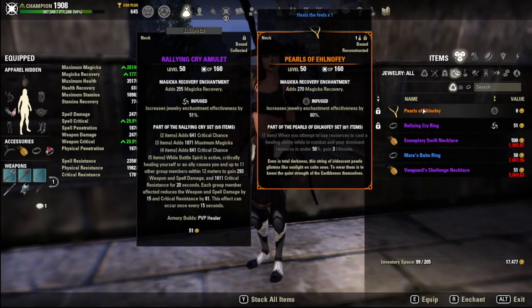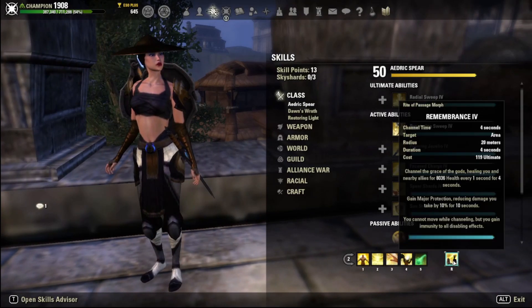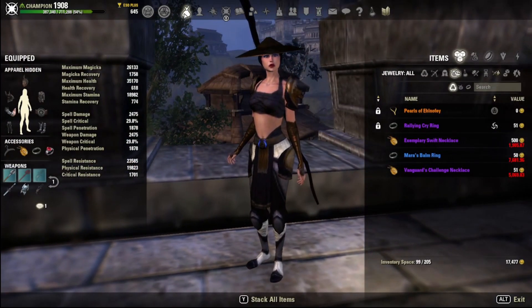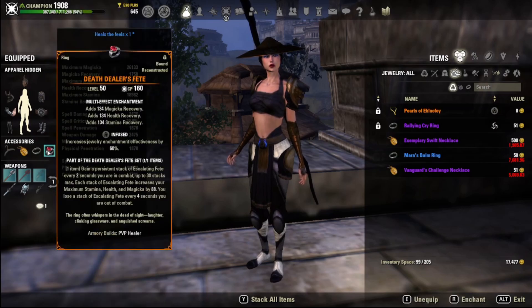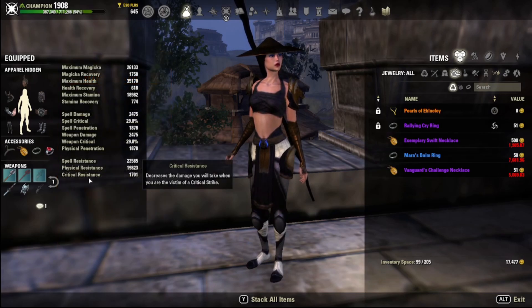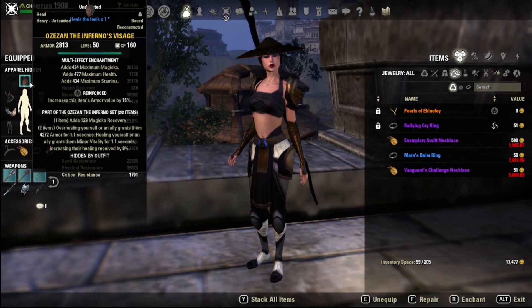The problem with Paths of Aleaflor in PvP is that if you focus on it, you miss so much else in the fight. The two ultimates we're using — Life Giver and Remembrance — aren't cooldown-based ultimates, so you never get the full utility of the portal. Death Dealer's Fête is the mid-max mythic to use anyway; it just gives you a bunch of stats, essentially another tri-stat food on top. To summarize the changes: we're back-barring our defensive set, front-barring Rallying Cry, using Death Dealer's Fête, using Ozisan, and switching to reinforced pieces.